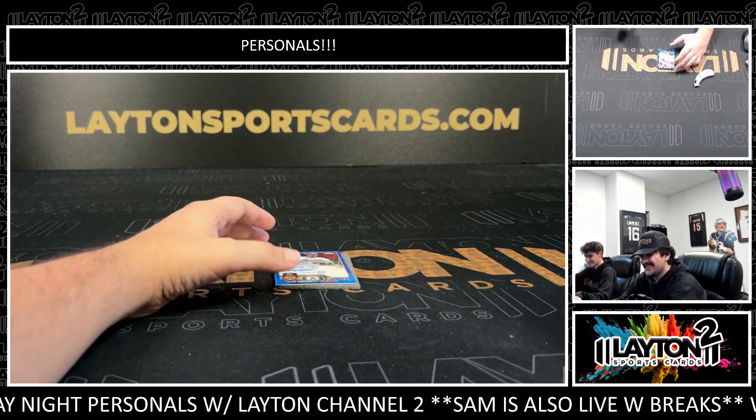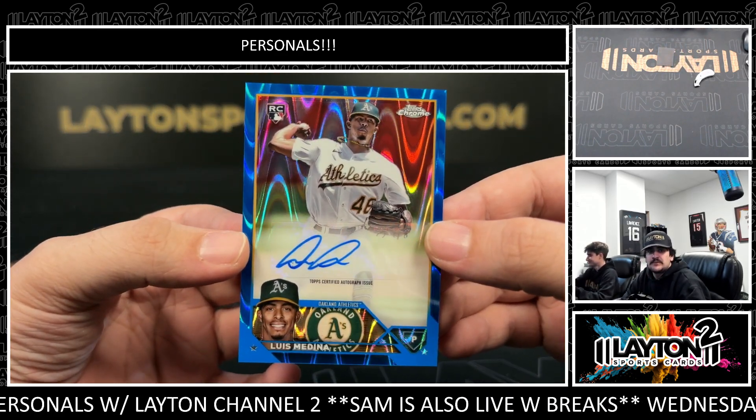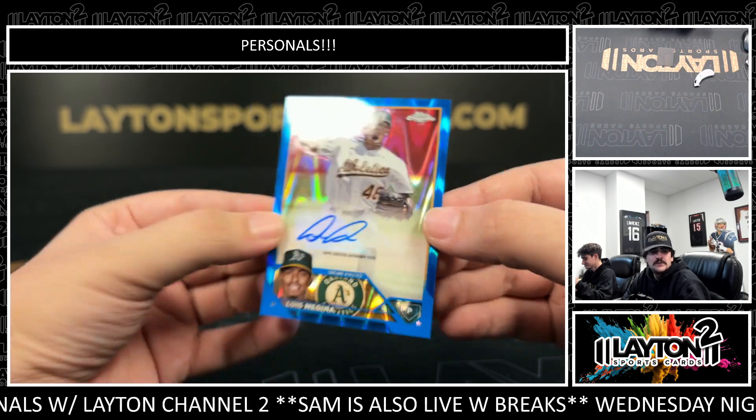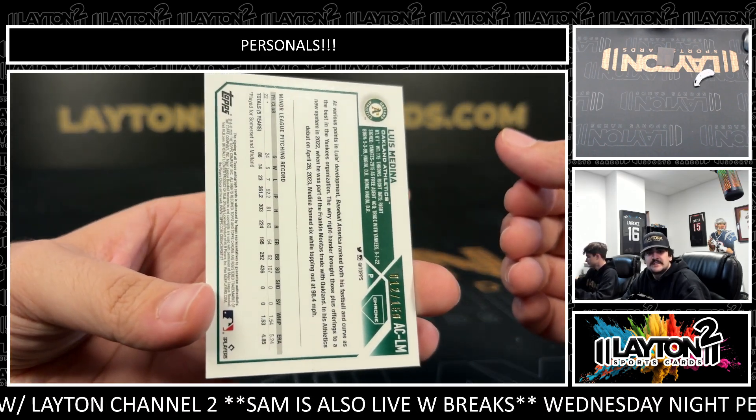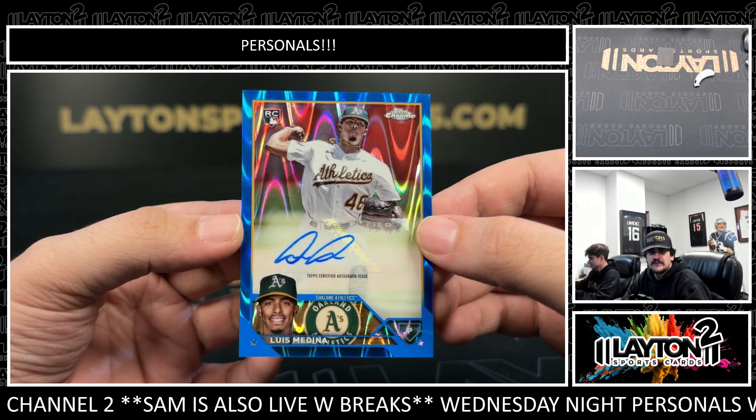Looks like a Skittles uniform. That's fair. And on the back, we have a Luis Medina — that one's going to be Blue on the Ray Wave auto, to $150 for the A's. A's rookie Luis Medina, Blue Ray Wave to $150.